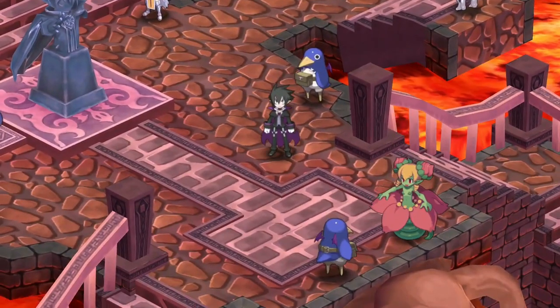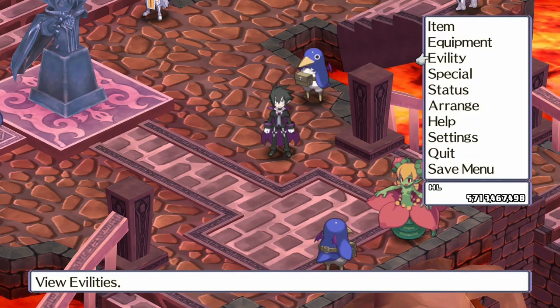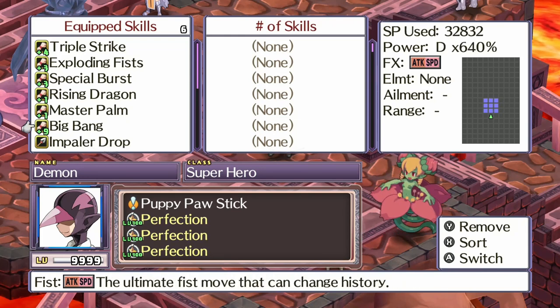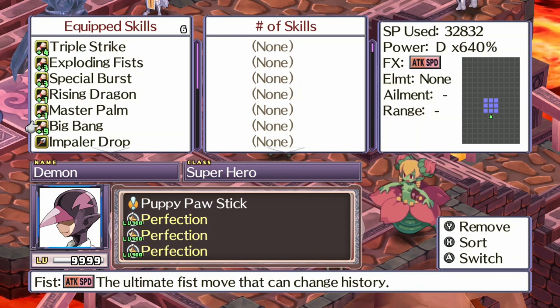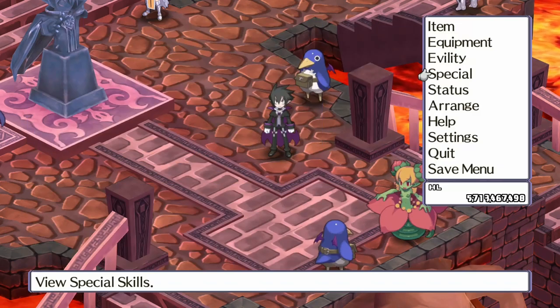The last couple of things you're going to need: first, a character with the Big Bang attack. As you can see here on the screen, it's a three-by-three attack. We're going to go to that last Mount Ordeal map and use this ability to level up the character we are leveling.